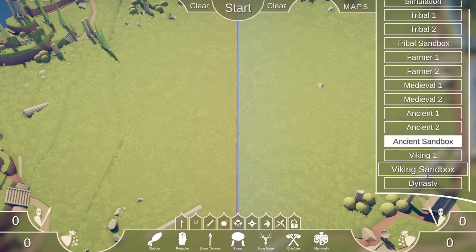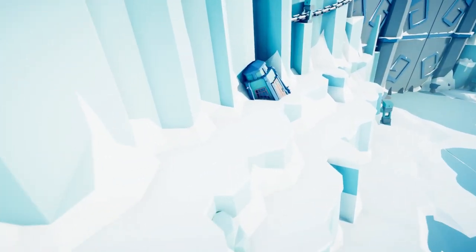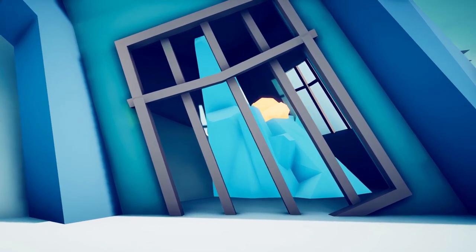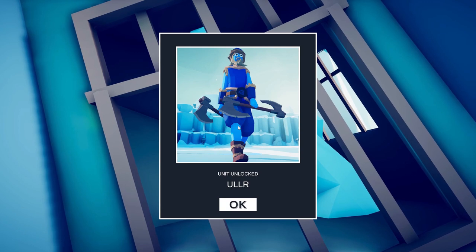The next place we want to go is the Viking Sandbox. We're gonna free up our camera and head over to the prison on the left side. Peek in through the window. Oler.